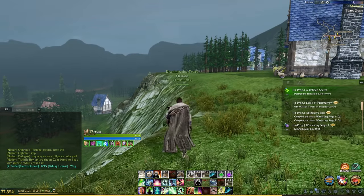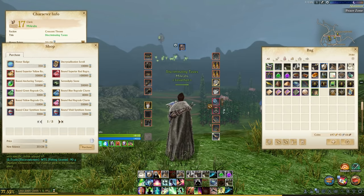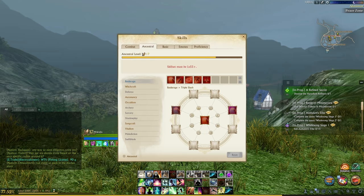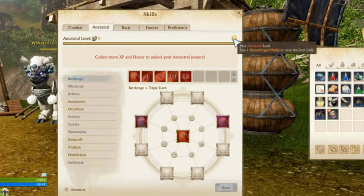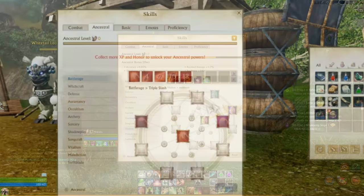To activate ancestral leveling you need to buy an honor forged medal which costs 2,000 honor. You can buy this by opening the character window and finding it in the honor shop. Then press K, click the ancestral tab and click the arrow pointing upwards to consume the medal and become ancestral level 1.